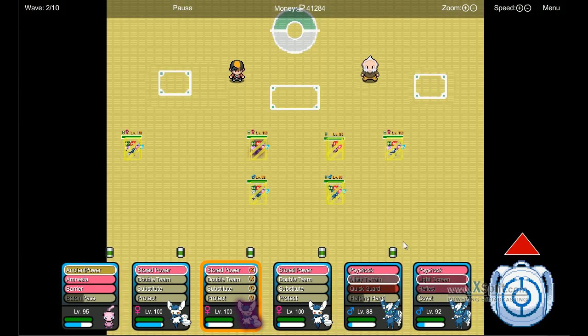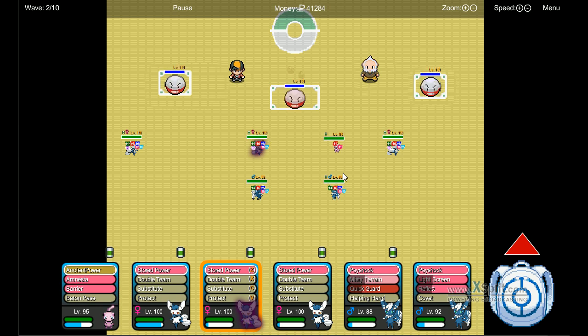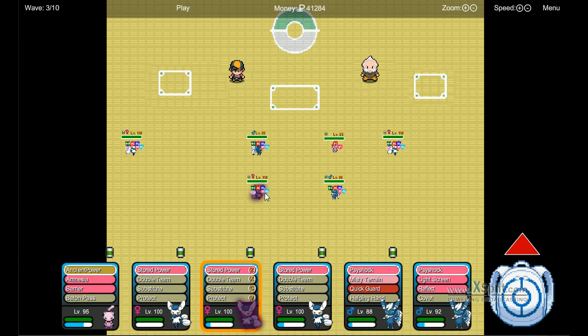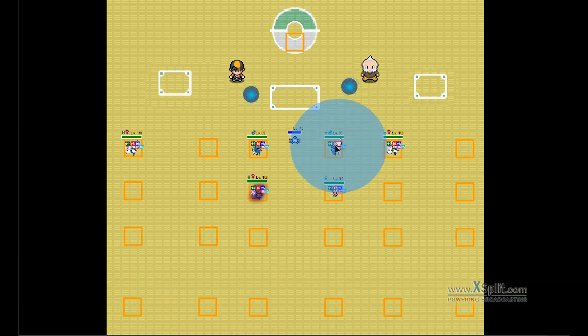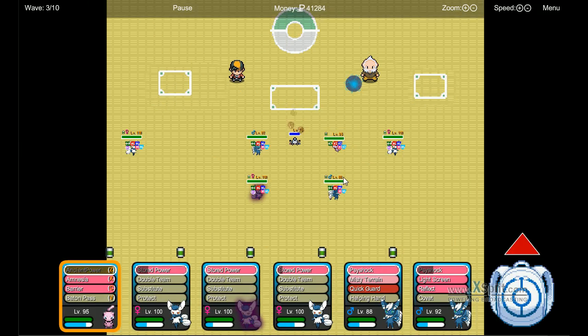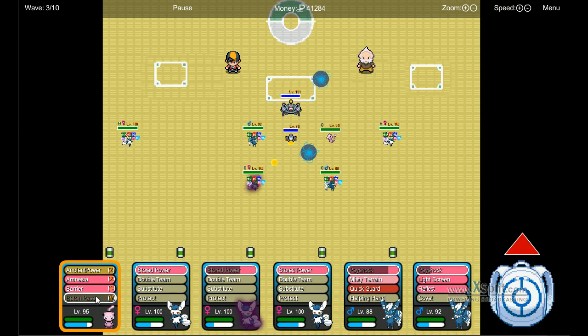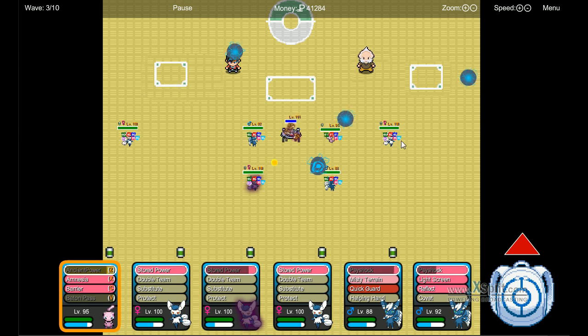They can kill both electrodes before they explode. I had all these buffs but I don't really need them anymore. After this you want to move your Stored Power to the middle row, one spot down. Now I have enough buffs to pass to the whole team, if you have their full six.